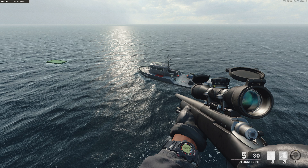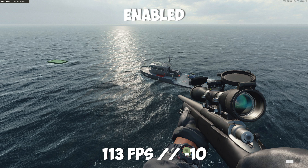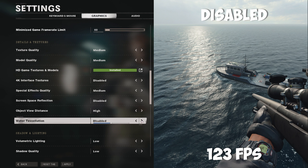With water tessellation, it really affects maps that have a lot of water in them. On disabled, we were running at 123 frames per second. But when we enabled this setting, that dropped down by 10 frames. There's not many maps with water, and I'm not really that bothered what the water looks like. So I chose disabled, as it gives me a 10 frame increase.